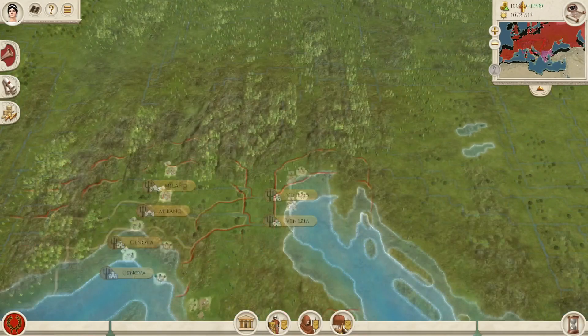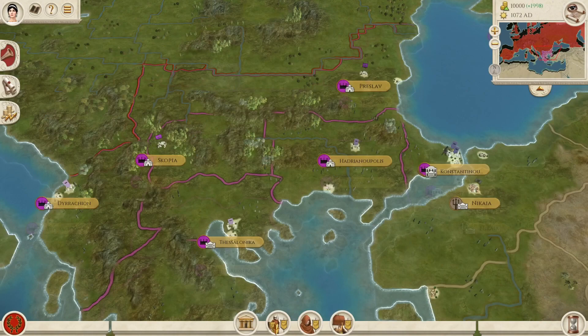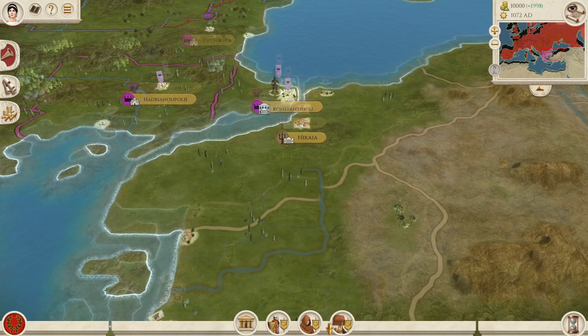I've got all the Byzantine Empire provinces here, from Preslav down to Crete, Cyprus, Khersonessos, and Constantinople. I'll probably make Constantinople's name shorter so that it shows up a little more clearly, but this is fine for now.